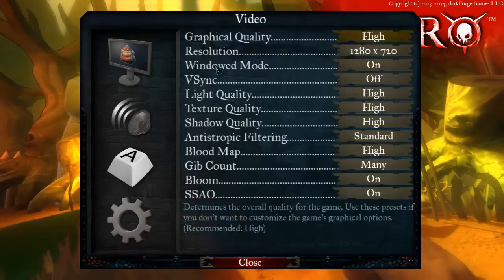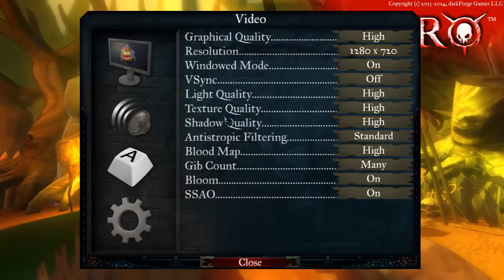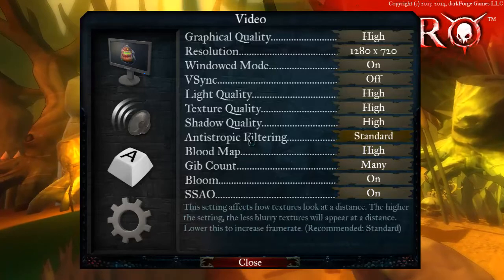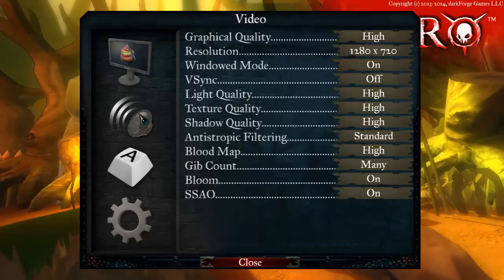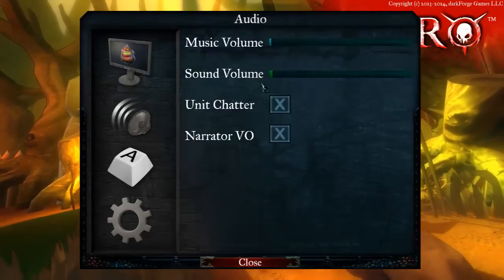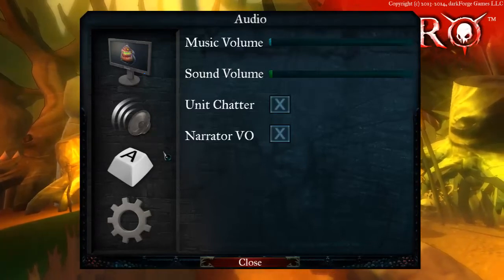On the options menu you have quite a lot — it's really nice actually, there's a lot of options here. A lot more than I could even ask for. There's anisotropic filtering which you don't see a lot of, and a lot of other things you don't see a lot of, but it's good to see. Music volume, sound volume, as well as unit chat and narration — pretty cool to have.